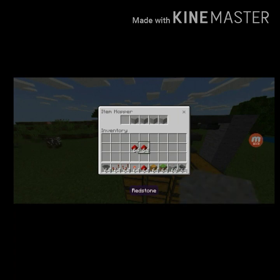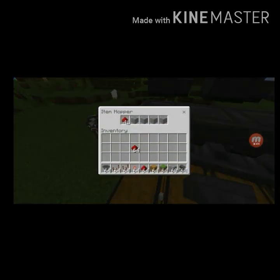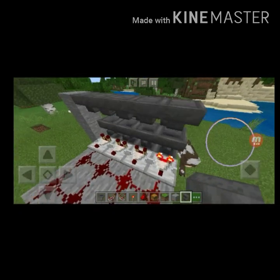Put four blocks and then redstone. Make sure the redstone count is 41. The redstone must be 41 — because if it's not, it's not gonna work. If it is 41, you'll see the redstone comparator is fully powered.